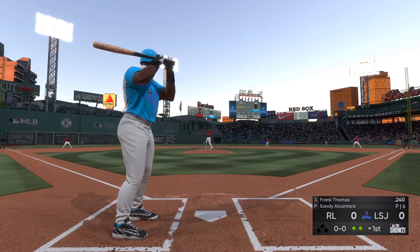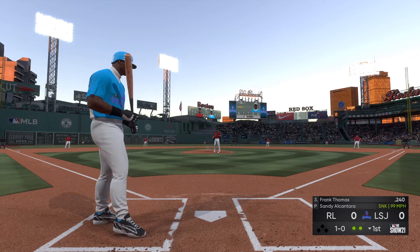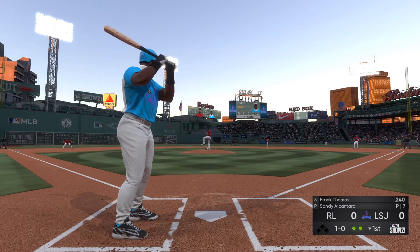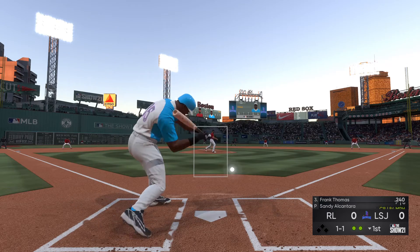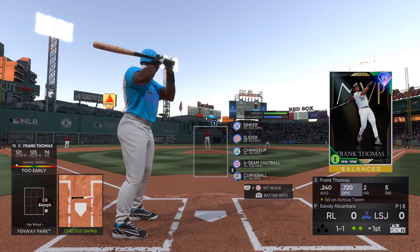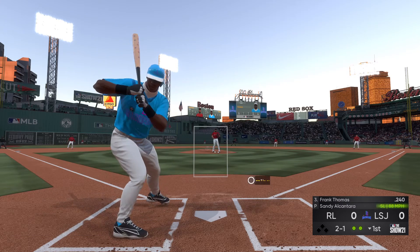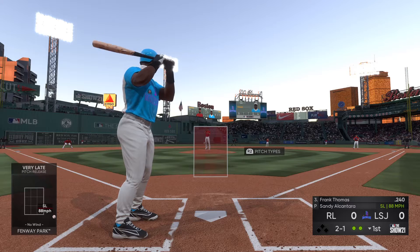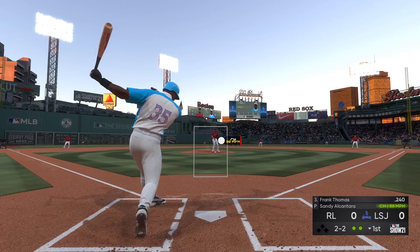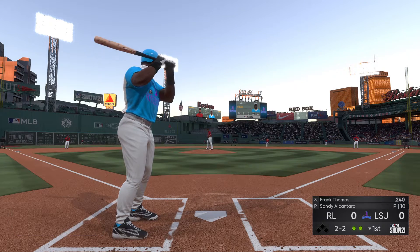Two out, nobody on, and here is the Big Hurt, Frank Thomas. First offering to him stays upstairs — it's a ball and no strikes. He'll try to check his swing here, but he'll have no such luck, it's strike one. He lays off the pitch down and away, ball two. I'd be real surprised if he goes back out of the way there on the mound. This is a count for a fastball challenge, and we'll see if he's ready for it in the box.